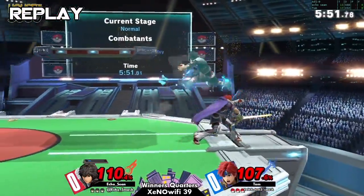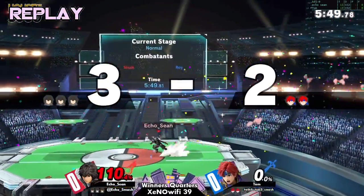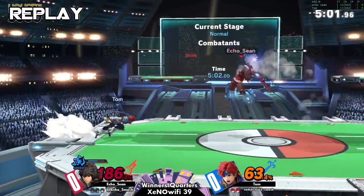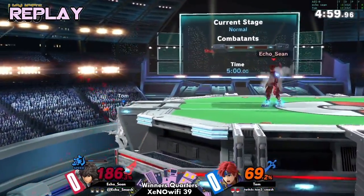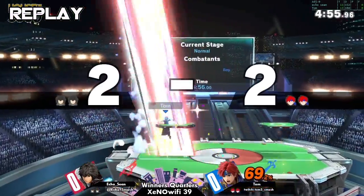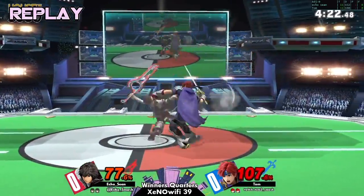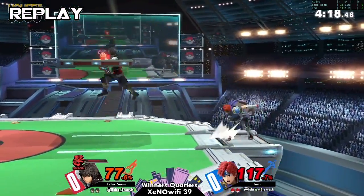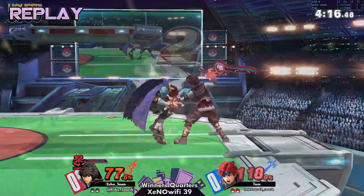Let's see what Tom is looking to counterpick here. Still made it up to the last stock. They kind of both had their back and forth. Tom started off super strong but wasn't able to seal out the stock — Echo Sean was just living forever. Let's see how we go into this game two. All right, going to Town and City.